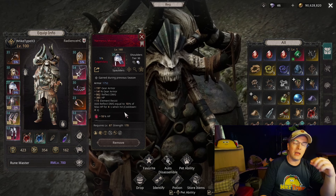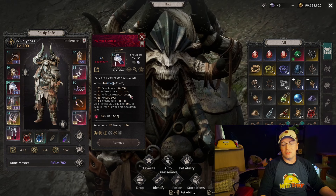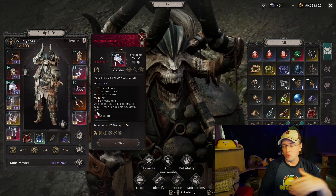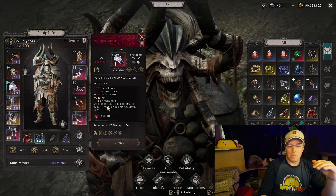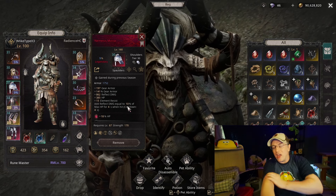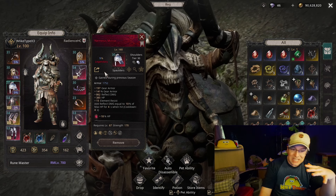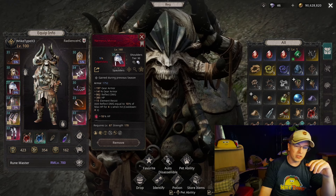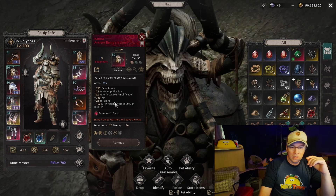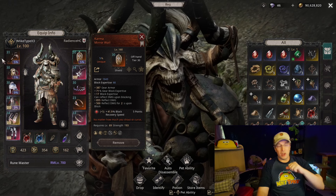The shoulders are where you can get a reasonable amount of reflect damage. They start with up to 1000 base reflect, then give additional reflect damage up to 10 percent of your max health for four seconds when hit, with a four-second cooldown - meaning permanent uptime while you're getting hit. At 50,000 hit points, that's 5,000 reflect damage, making this piece alone do 6,000 reflect damage - far more than all the others. The belt becomes completely useless at that point.